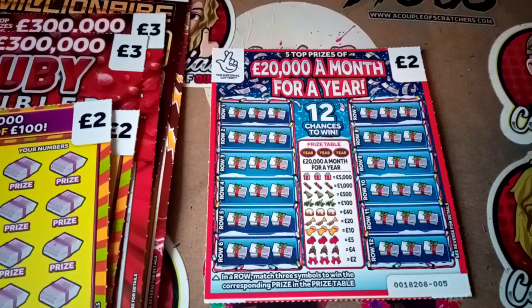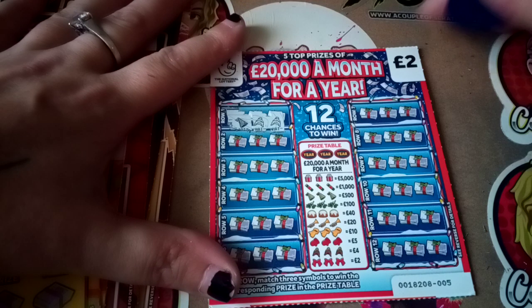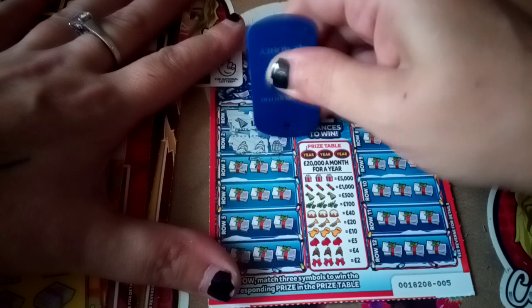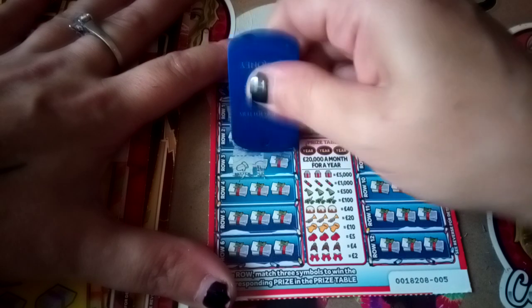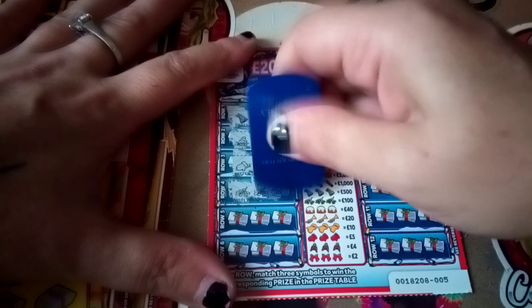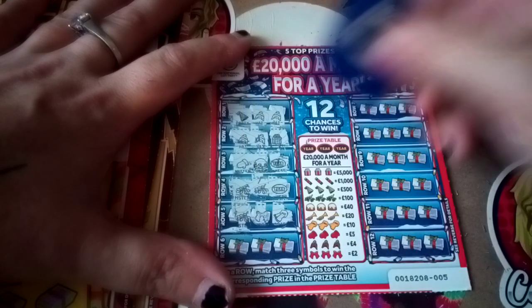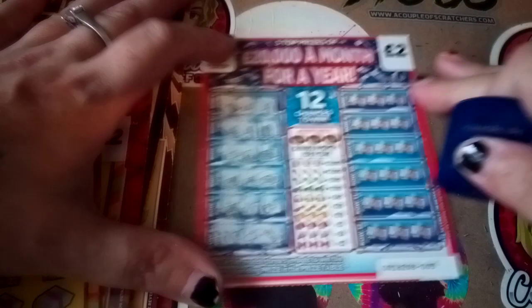So card 5, and we have Party Hat, Hat and Hat. We have Hat, Hat and Present. Mitten, Mitten, Pudding and Ear. Mistletoe, Mistletoe and Ear — what would Mistletoe be? £100. We have Mistletoe, Ribbon and Scarf. Ribbon, Mitten and Cracker.